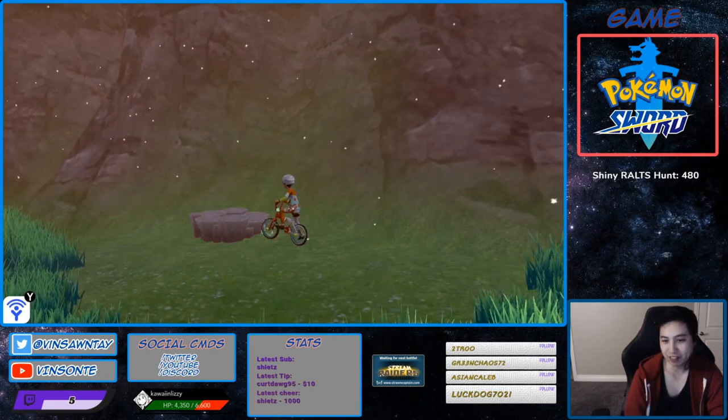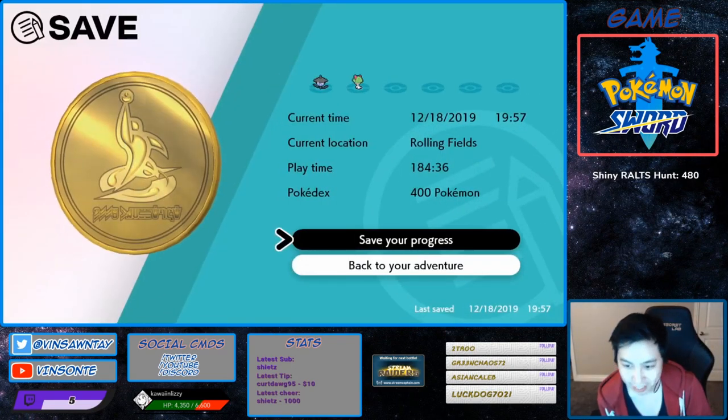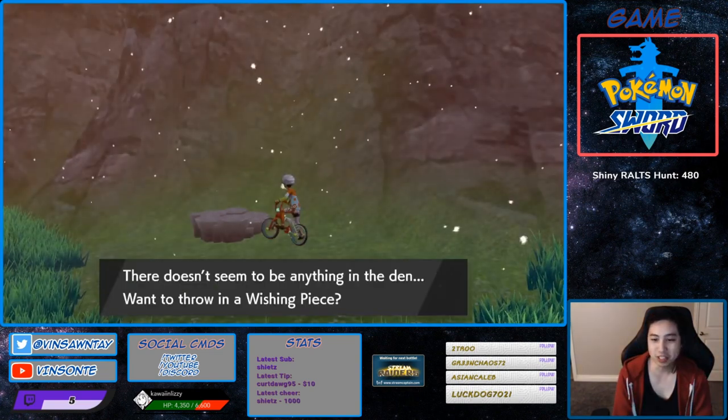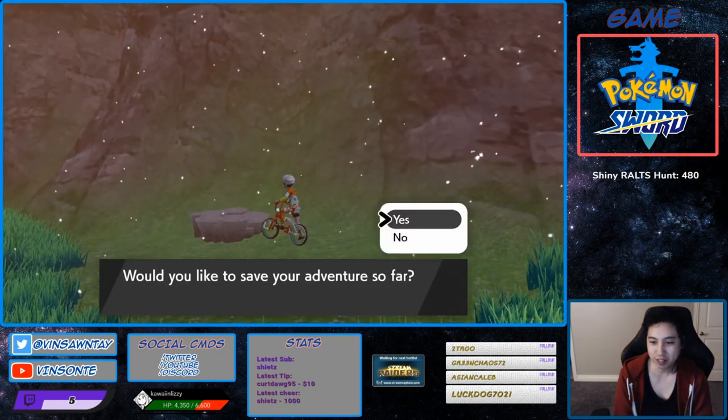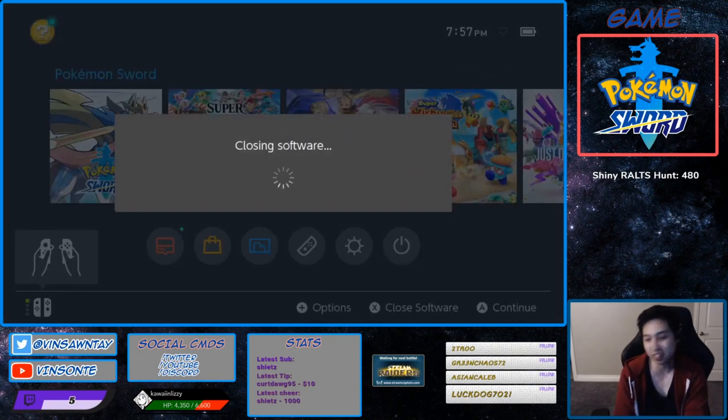Alright, we're back at den 51. At this point, you want to save, because we're going to do the reset thing - you want a purple beam. Once you hit yes to save, you want to press Home. If it's a red beam, you can see it right there - start the game and do this again until you get a purple beam.